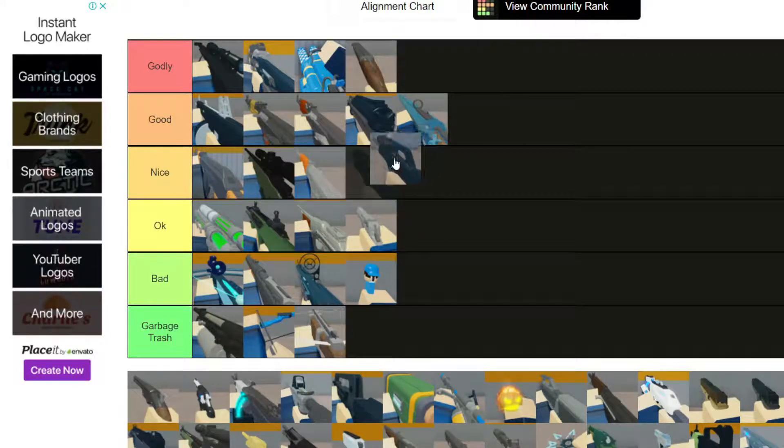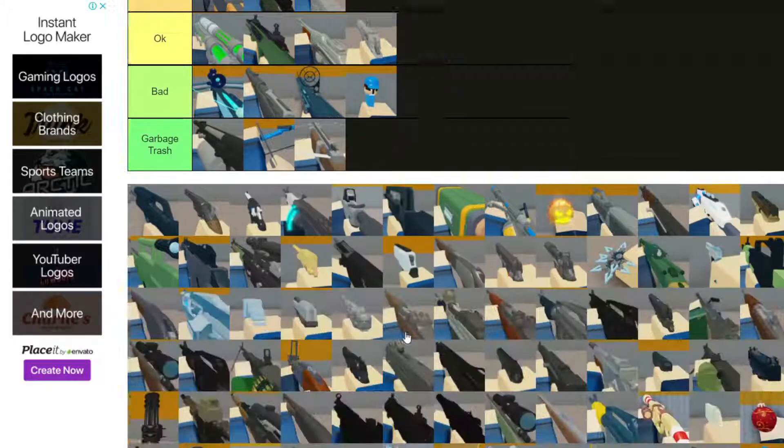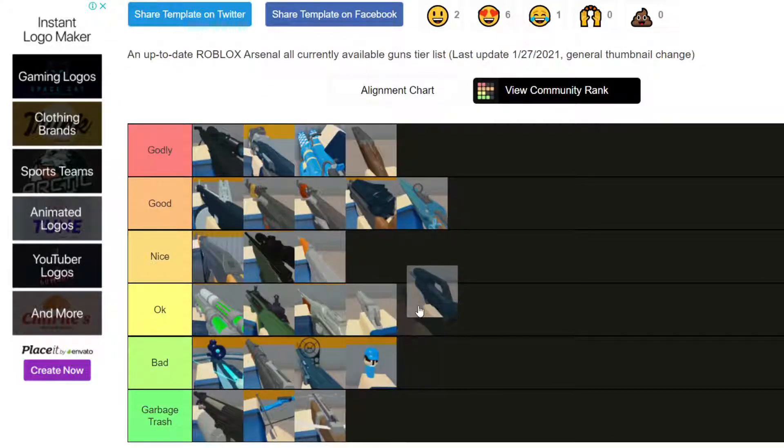Next we have the Dual Shotgun. In my opinion it's not a really good gun - it does not do nearly enough damage, and the reloading covers up your entire screen. Just watch a double shotgun reload and you'll see how it keeps moving around your screen. So just because of that I'm gonna put this on Okay - it would have gotten Nice or Good if it wasn't for that reloading issue.